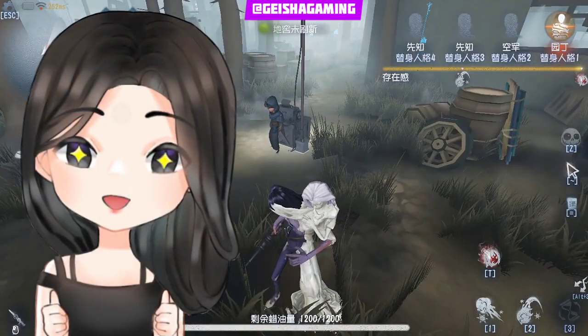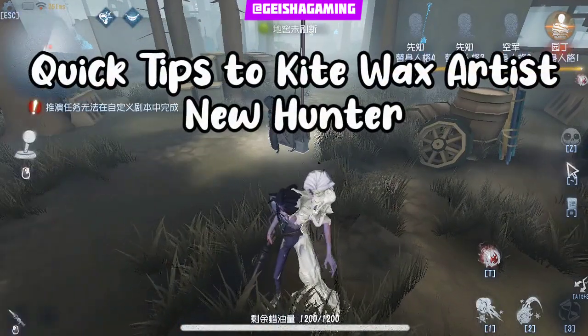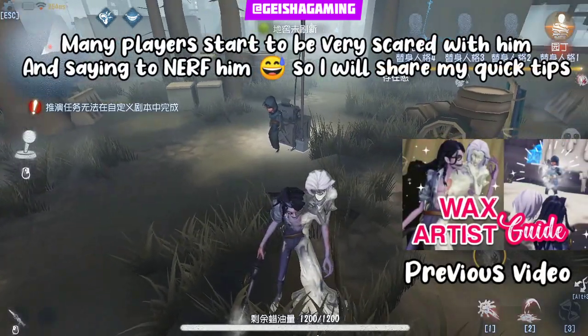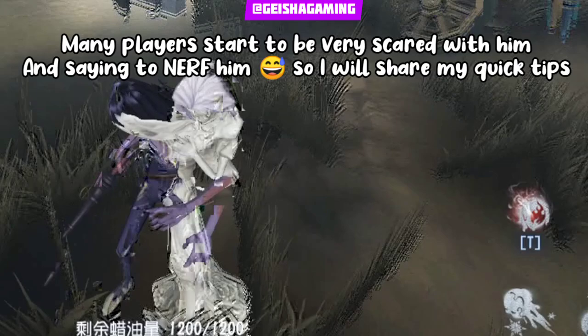Hi guys, welcome back to the Geisha Building! So on this new year, we're gonna talk about the quick team guide for Wax Artis, the new hunter, because many players are starting to be very scared of him.